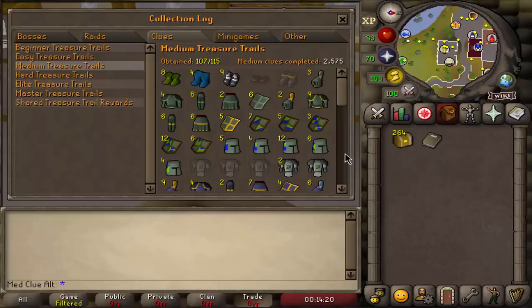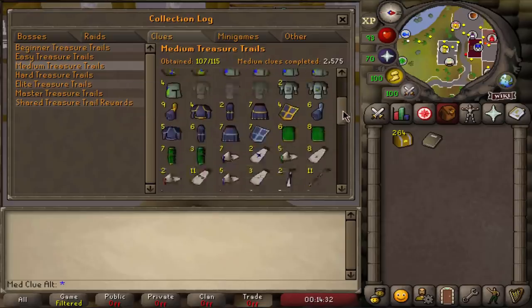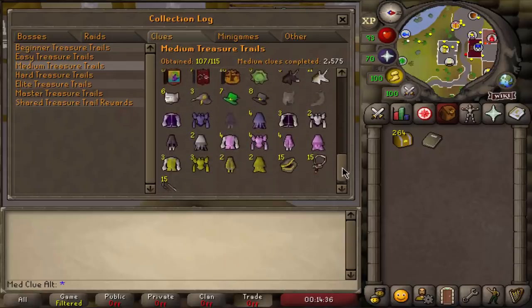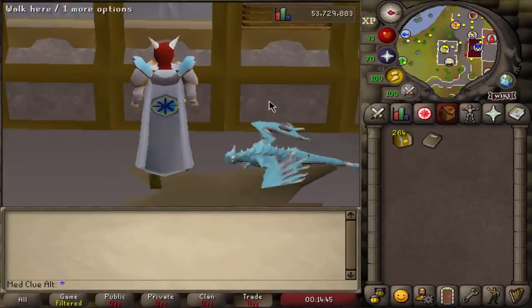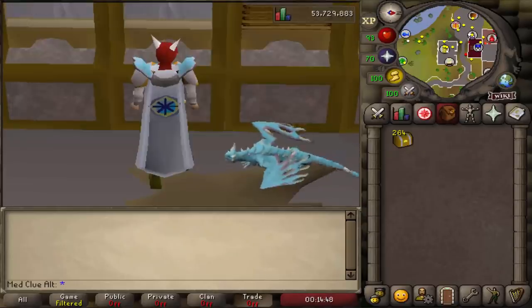Before we really start opening everything, this is the collection log from 2575 clues on this account. As you can see he has been pretty lucky with the boots so far — no spiked manacles, no climbing boots, hopefully we change this in this opening. But as you can see an amazing collection log, still a couple of items missing especially the new ones that were added recently. Now let's finally open 264 medium clue scrolls.